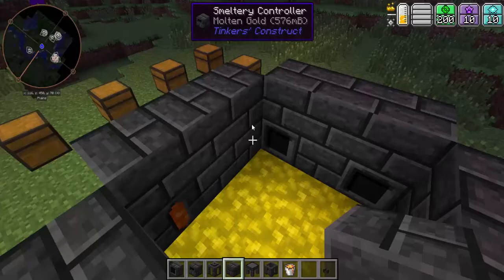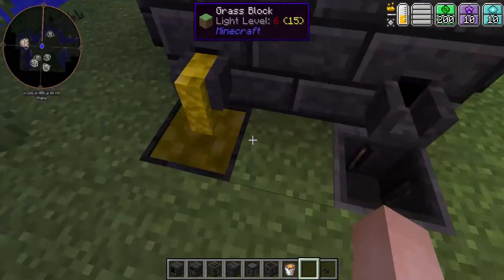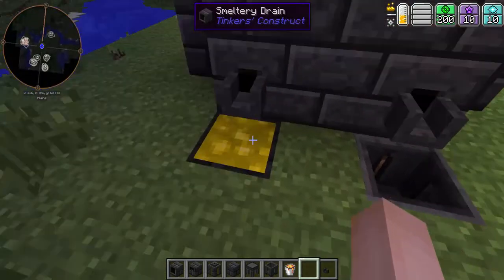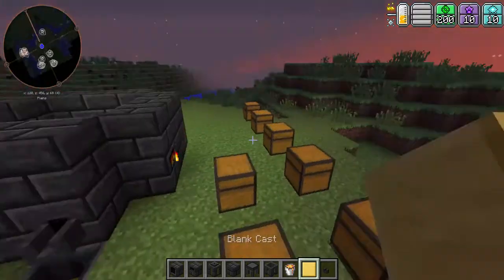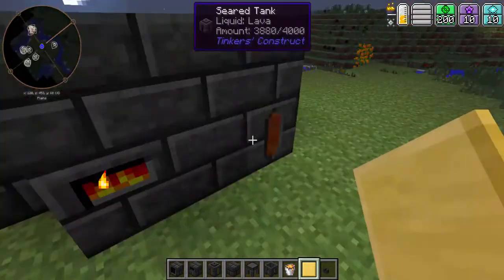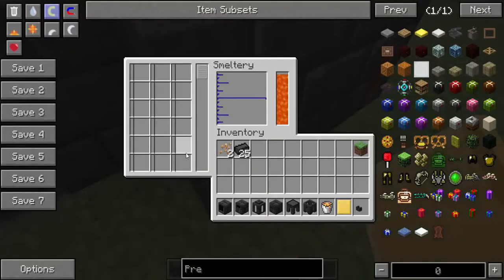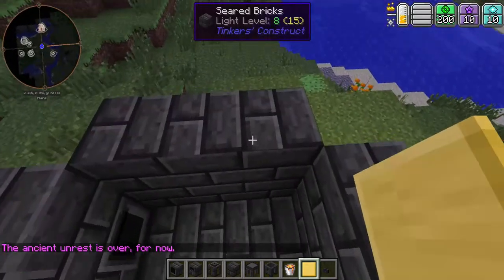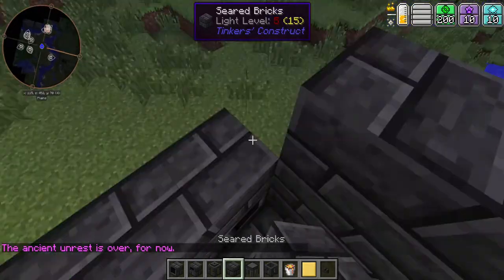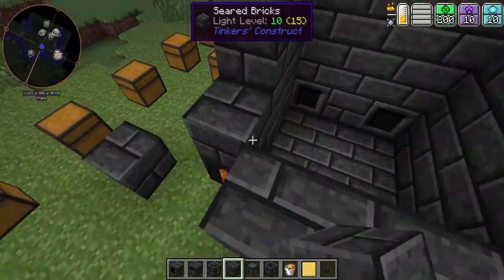I put two in there and it came out as four. Now I can extract the liquid. This made a blank cast — you won't need that right now as it's not used for the building. You can also upgrade the smeltery by placing another layer of seared bricks along above that layer, and as you see, the smeltery capacity has increased.